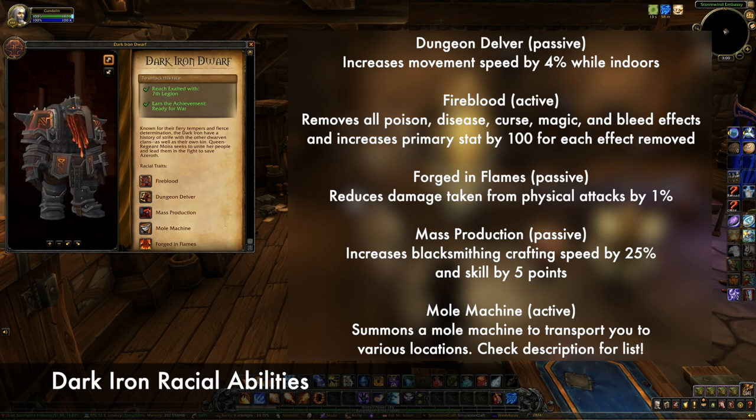Dungeon Delver passively increases your movement speed by 4% while indoors. Fire Blood is an active ability that removes all poison, disease, curse, magic, and bleed effects, and increases your primary stat by 100 for each effect removed.